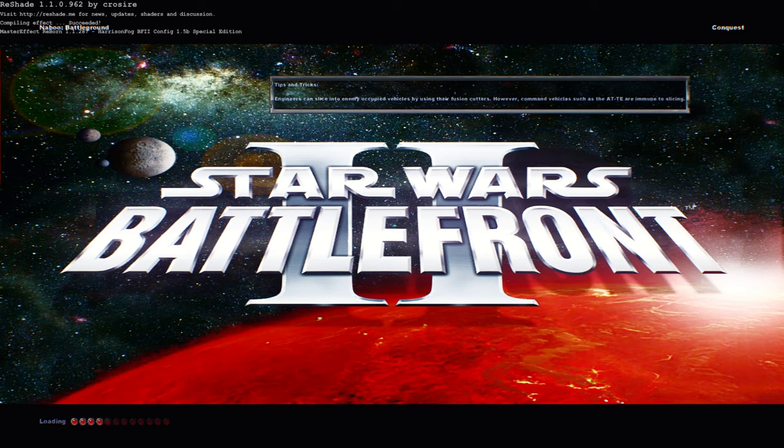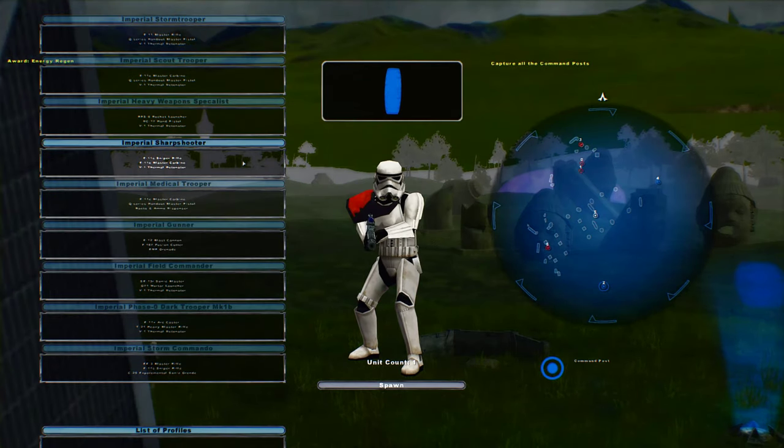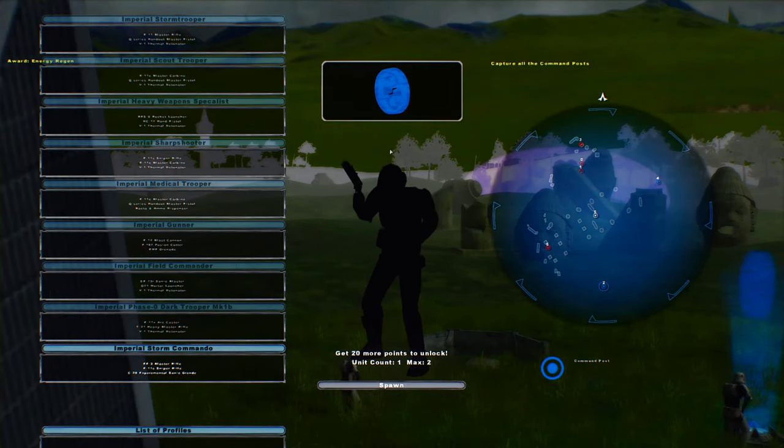Welcome back everybody to Shattered Galaxy by Delta 327. Today we go on Naboo Battleground, which I just think is Naboo Plains. It's not Naboo City of Theat, I don't think. And it's actually pretty nice looking. I gotta give the guy credit here — it really looks very nice.